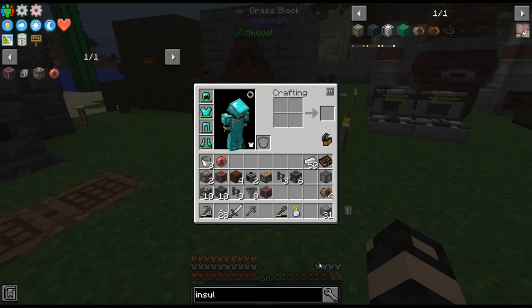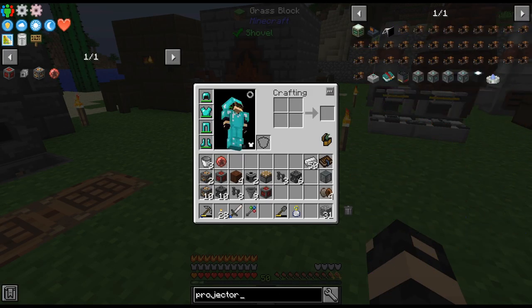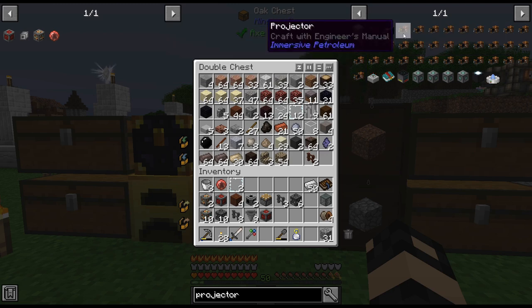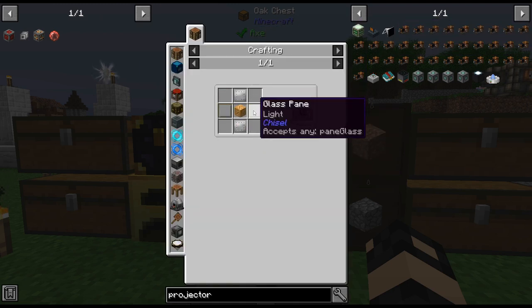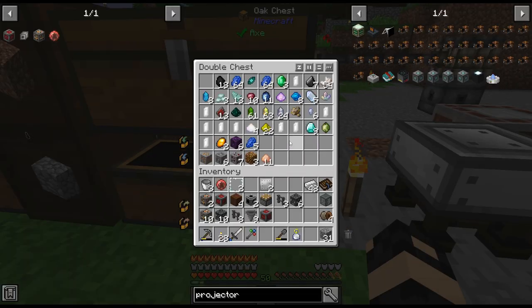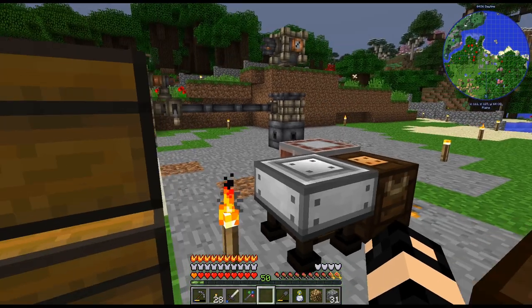Do we want the projector? Glass, iron, treated planks - not a problem. Glowstone, two iron plates - yeah, let's craft up this thing, because not everyone has seen it. Glass pane. Plates. I have everything for it.